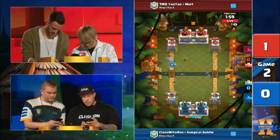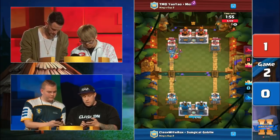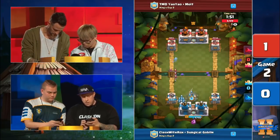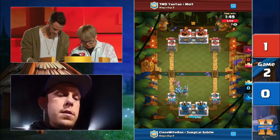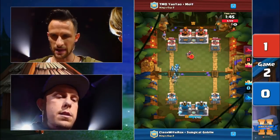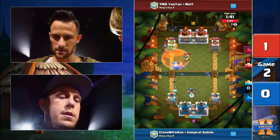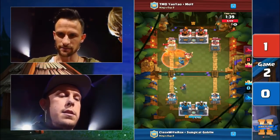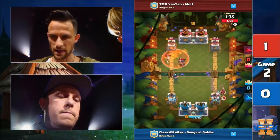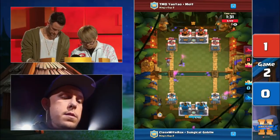Log rolls through the remainder of that attack, and TMD Yao Yao and Molt looking fine and confident up on top. That's something that's a little tough with a teammate — it's almost instinct to react with Zap or Log in a moment where you think you need it. But if you both play at the same time, you're down on Elixir and down spells in your hand. TMD Yao Yao and Molt are playing Goblin Barrel, so if you are Clash with Ash and Surgical Goblin, you want to hold on to those spells — a bad Goblin Barrel could end your tournament. A Log does take it out, and with the King Tower activated, they don't have to worry too much about these Miners anymore.